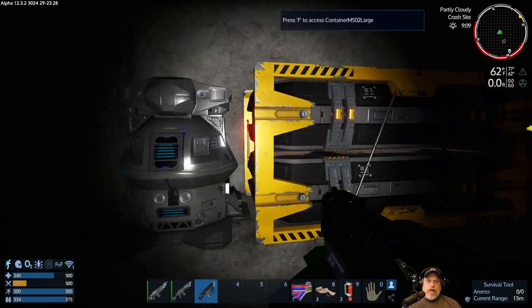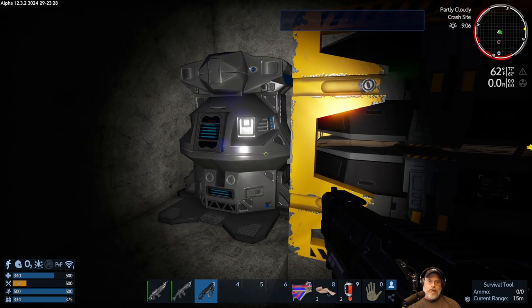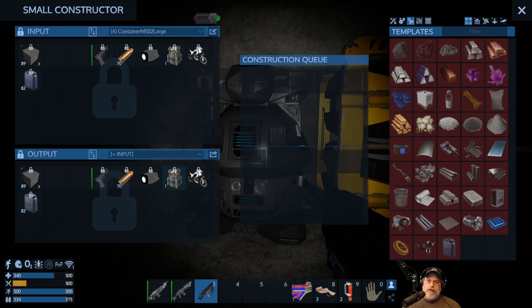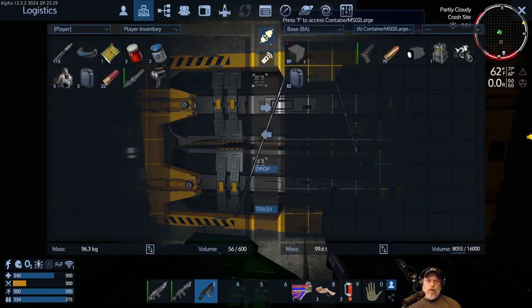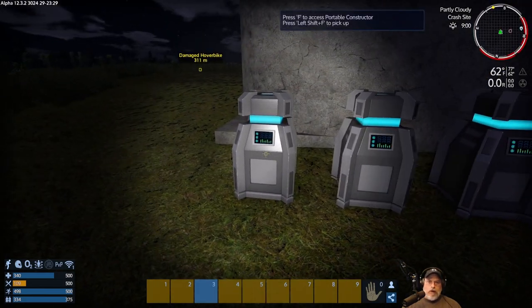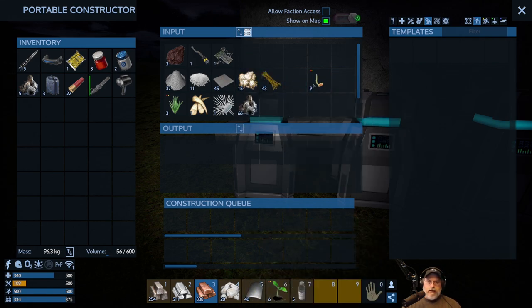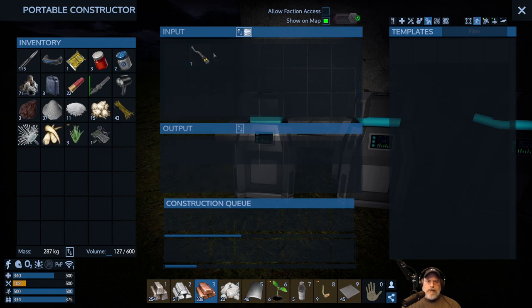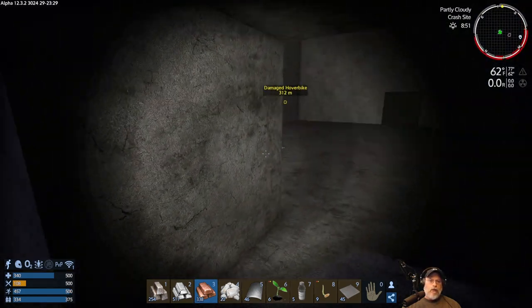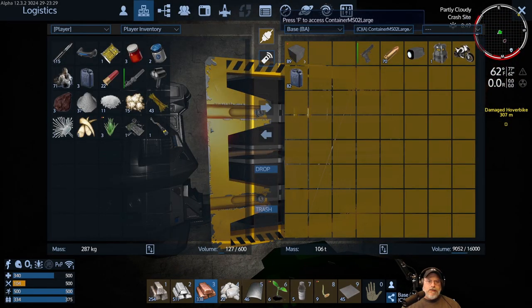Once I have assigned my container I have the ability to start making things. The container must have inside it the resources the constructor requires. So now we're going to wirelessly connect to our container and go out to our main portable constructor, grab all of this stuff, and put it in our main container. I'll put as much in my own inventory as I can hold, then relegate that portable constructor to making biofuel or more blocks. Once you have the small constructor you don't really need the portable constructor any longer.